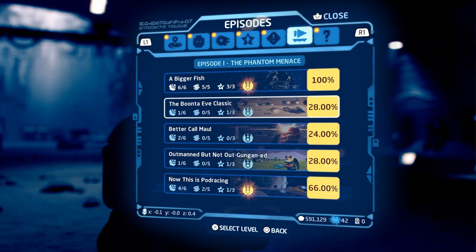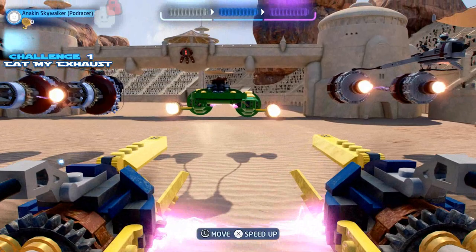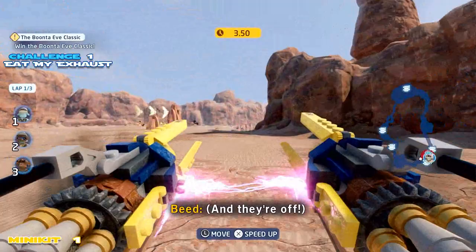We're going to go ahead and choose our episodes and scroll down to the Boonta Eve Classic. As you can see, we're only 28% done. We did get a challenge in our first go, and that was the one for beating the ultimate lap time record. Now, as it sits, I don't know what it actually is, but I can tell you that on my first lap of story, I got 66 seconds and it worked. So that's the best I can do with that. I looked all over the internet, couldn't find anything, and we're off to minikits.